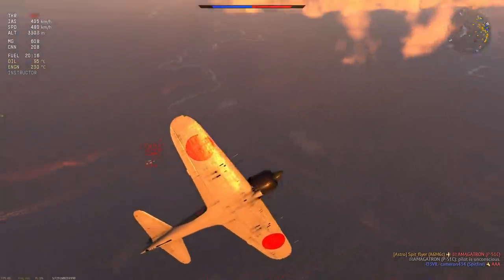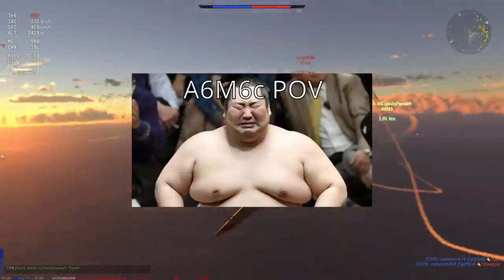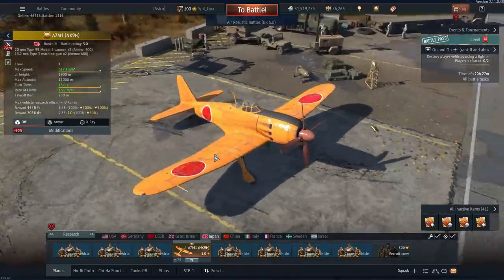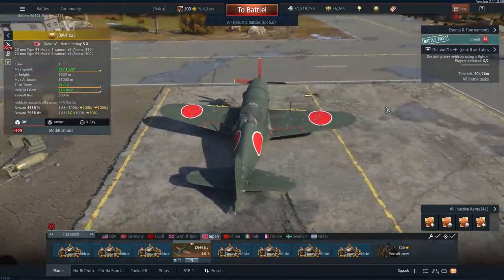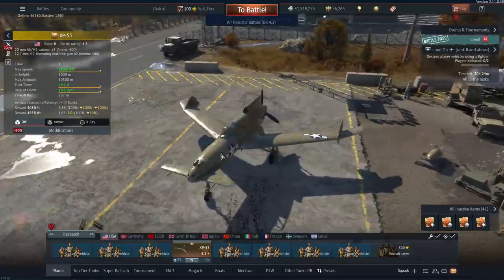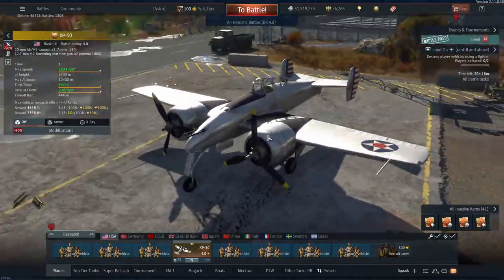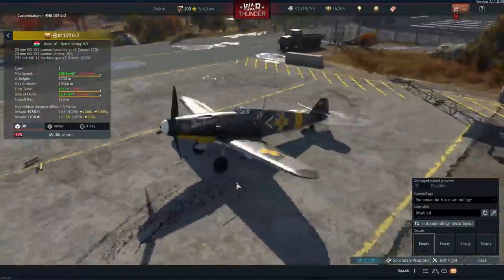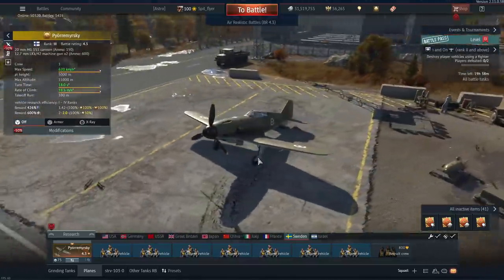I would recommend staying away from the A6M6C — the battle pass Zero — as it is simply too fat to be really useful. You'd be better off with the A7M, which is a very solid and borderline OP pick. If your style is a hybrid of boom and zoom and turn fighting, I recommend the J2M4 Kai and, if you're up for the challenge, the J2M5. The XP-55 is also a solid pick albeit a little expensive, and the XP-50 is solid as well. Any premium BF-109F and G is extremely effective, and the French Yak-3 and Yak-3U are also very solid with excellent performance and good firepower.